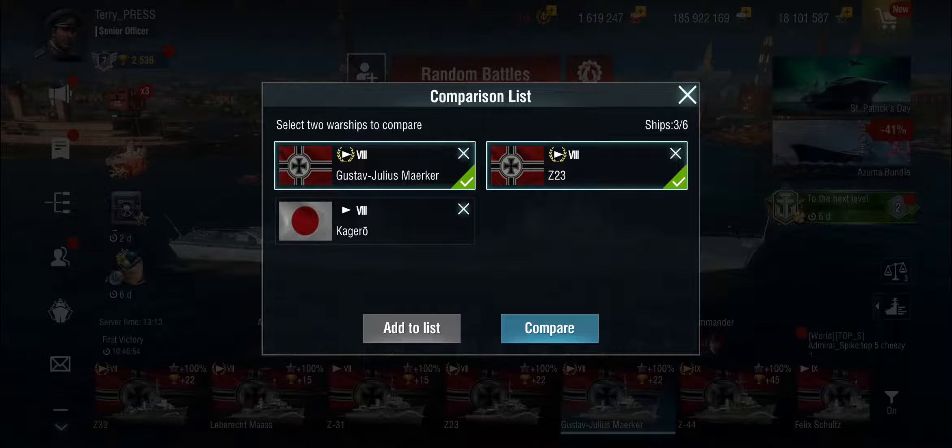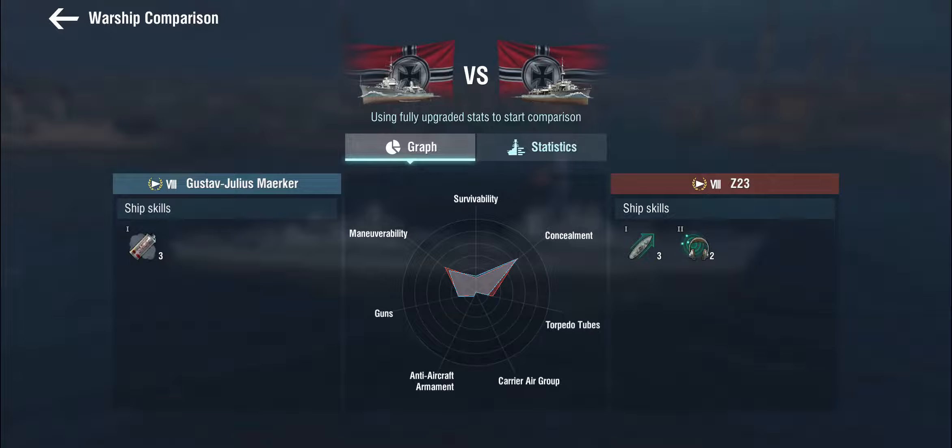Let's compare this thing to the Z-23, the actual existing tier 8 destroyer, which wasn't a terrible ship. I'm not a massive fan of the German destroyers, but they're pretty good at being destroyer hunters. They're relatively sturdy, they've got decent-range torpedoes, they've got hard-hitting armor-piercing, and they usually come with sonar.